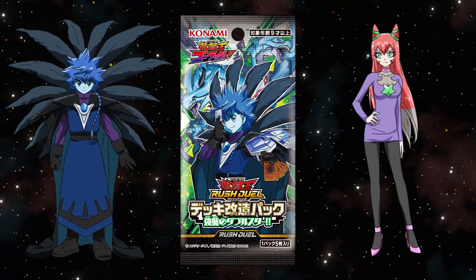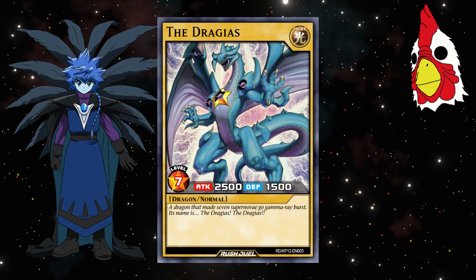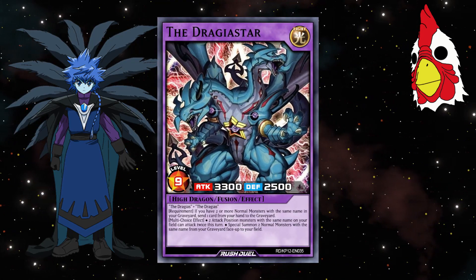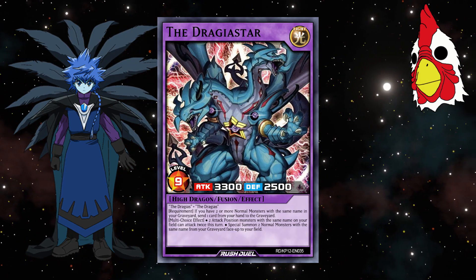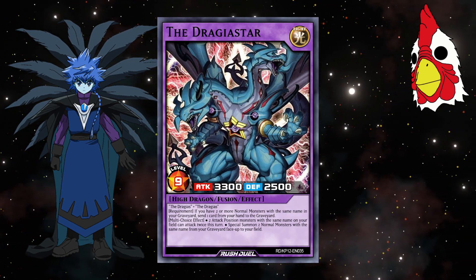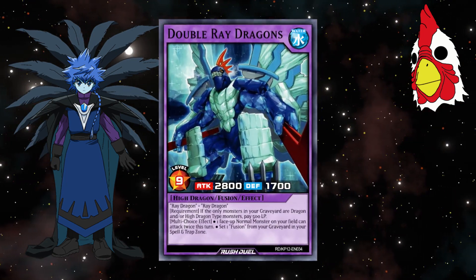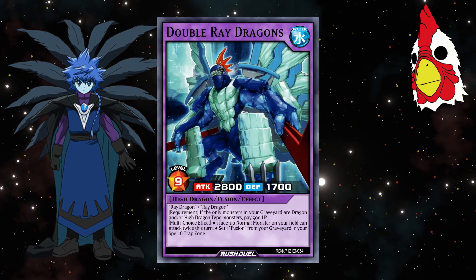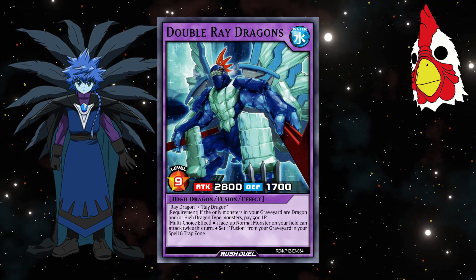Alex will be taking the Great King of Terror, the Lug, who introduces the Drageus, a 2500 attack normal dragon monster, and the material needed to make the Drageus Star, a 3300 attack high dragon that, if you control two or more normal monsters with the same name in your graveyard, lets you send one card from your hand to the graveyard for its multi-choice effect. Either two monsters with the same name on your field get to attack twice, or special summon two normal monsters with the same name from your graveyard. He also introduces Double Rage Dragons, a 2800 attack high dragon that, if you only have dragon and high dragons in grave, can pay 500 life points for its multi-choice effect — either one face-up normal monster can attack twice, or set one fusion from your graveyard.